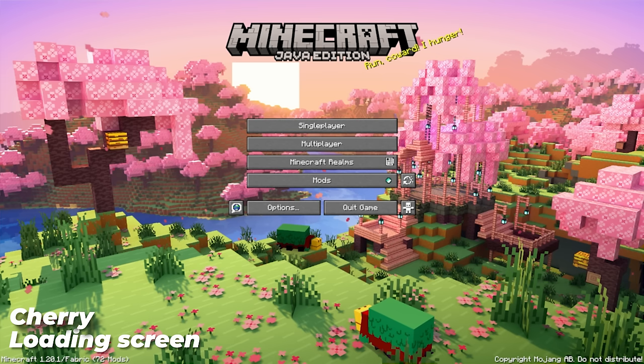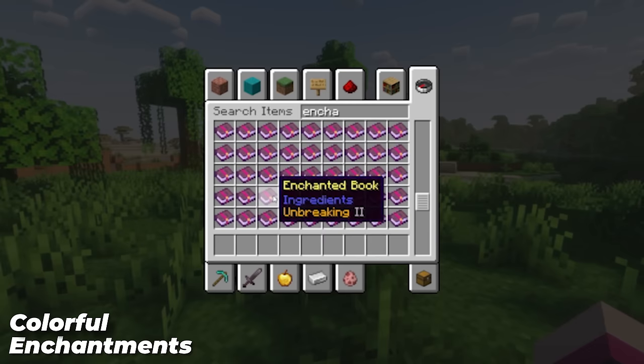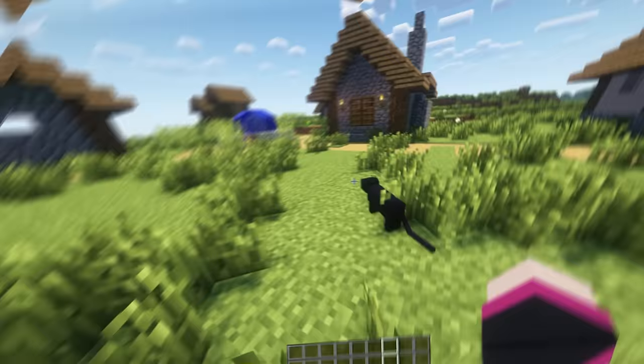Cherry Loading Screen changes your loading screen to the 1.20 Minecraft launcher screen. Sadly it's not animated, but it still looks cool and is a great change from the normal screen. Colorful Enchantments adds colour to all your enchantments depending on what it is, making them a bit easier to see what type of enchantments they are, and just giving your screen a little more quality of life.